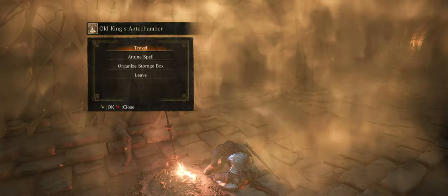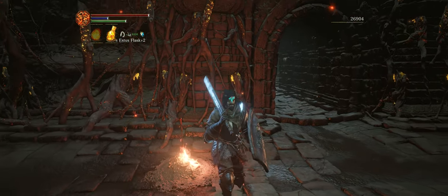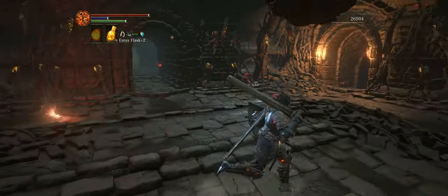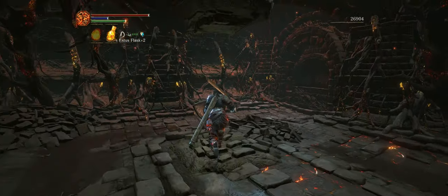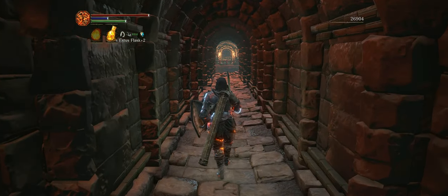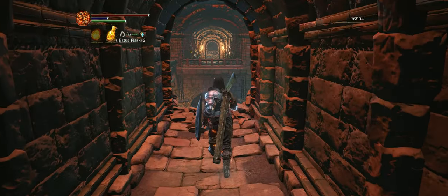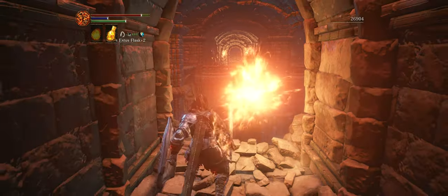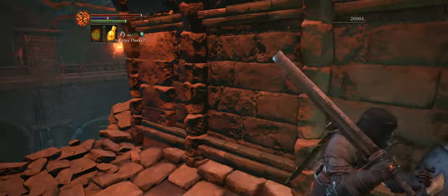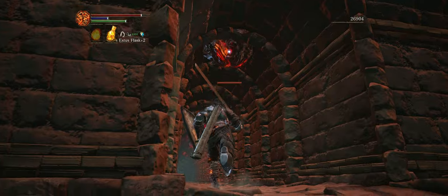Let's go ahead and rest to replenish. This wall here is an illusionary wall — it leads towards the area where we got our first bonfire. You can find that other bonfire across this atrium here, but I find that atrium to be very troublesome, so going back and forth is not advisable.